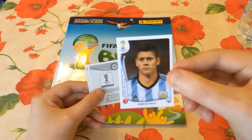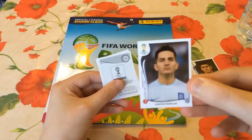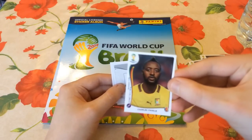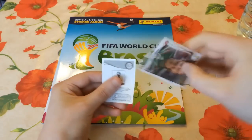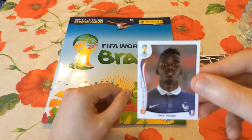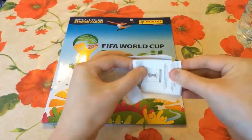The first player we pull is Marcos Rojo, the Argentinian defender - definitely one we haven't got already. We also get a Greek player, Kostas Manolas, who plays for Olympiacos. Then Charles Etanje from Cameroon, who plays for Konya Sport in the Turkish league. Next is Miguel León from Club America - he's Mexican. And we get Paul Pogba, probably the best player from that pack, playing for Juventus in Serie A and likely part of France's starting line-up for the World Cup.